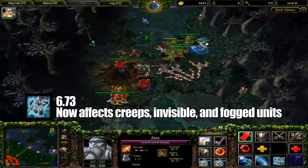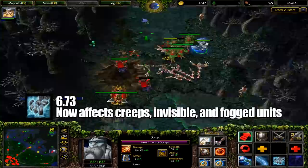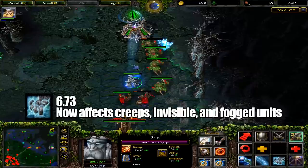To wrap things up here, 6.73 made Static Field affect creeps, invisible units, and units in the fog. Not that this could ever finish anyone off, but being able to shock everything around you rather than just visible enemy heroes made Zeus command a much more threatening presence on the battlefield.